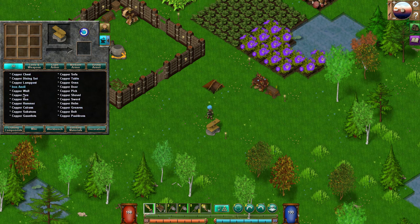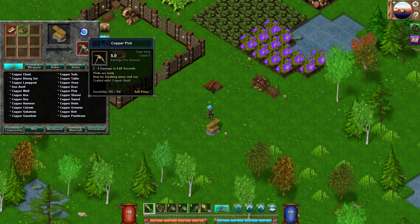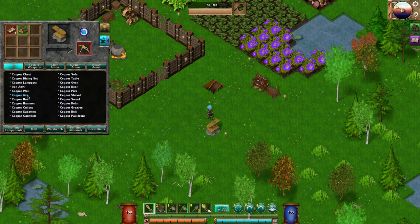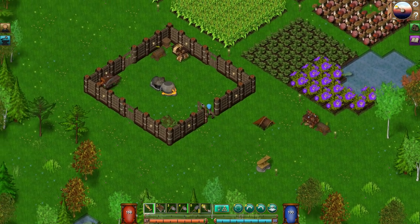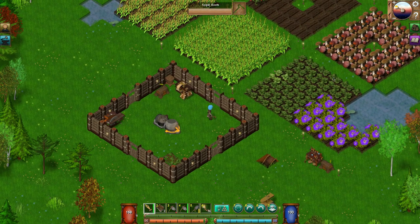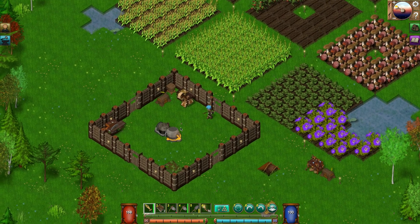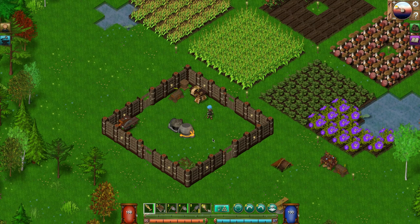It doesn't look like we can repair it, but there are all kinds of copper items we can make which is cool. The next thing to make would be a copper pick for better mining, maybe an axe too since we need wood. What I'm going to do off camera is harvest all of this, replant it, and then we'll start again on the next episode. Thanks everybody for watching — this is Charlotte Noir and I look forward to seeing you on the next episode.